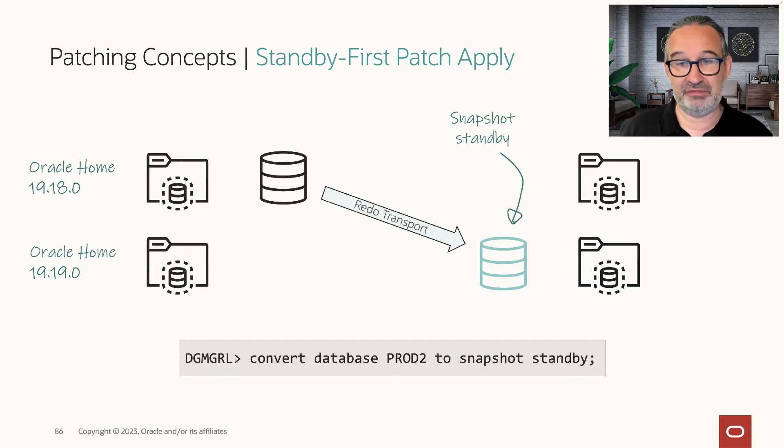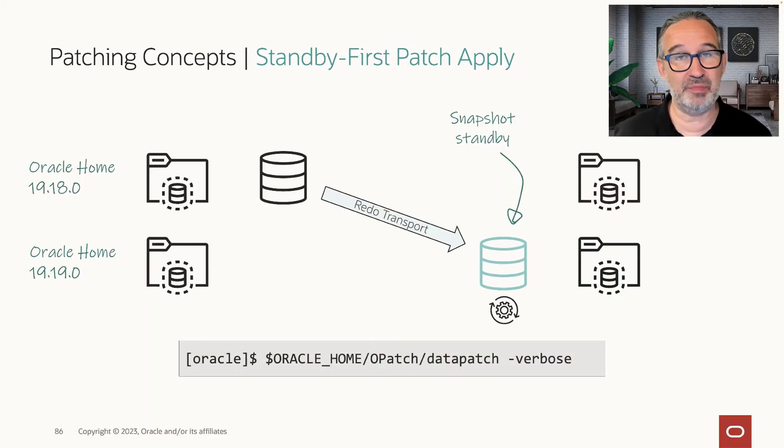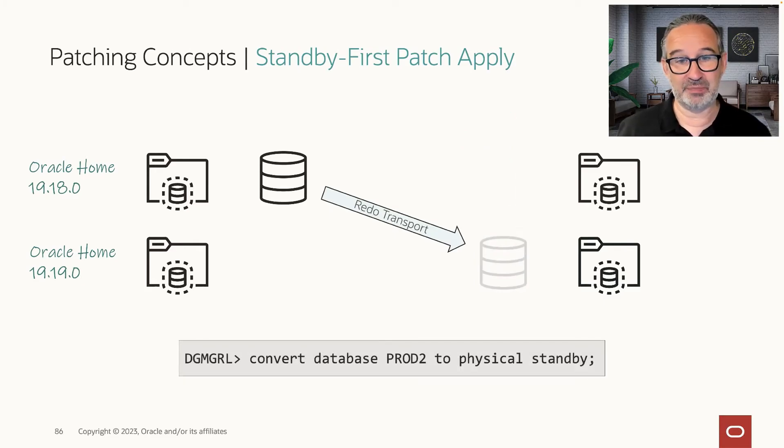The redo needs to be recovered before we can make the standby available as a new production. But it's really a very safe way. And since a snapshot standby is a read-write standby, I can easily run datapatch on it. Once I'm done, I convert my snapshot standby back to a physical standby, and the redo accumulated during my testing will be consumed.